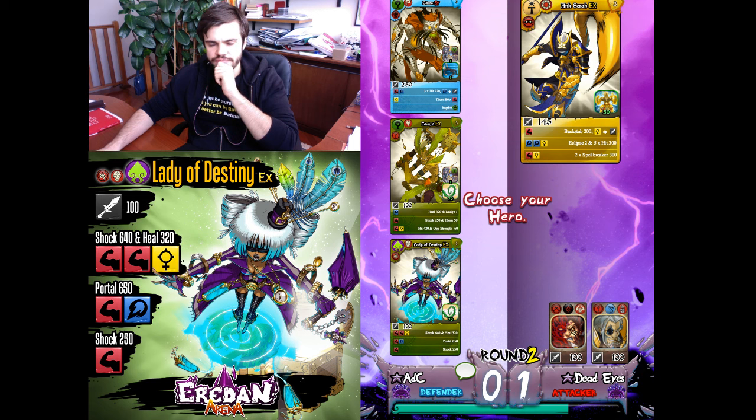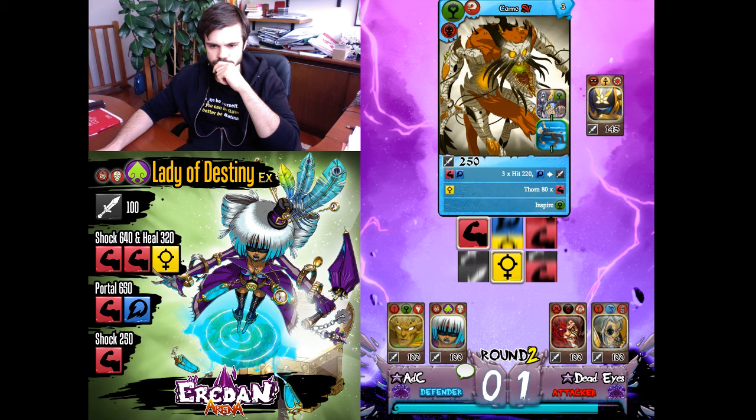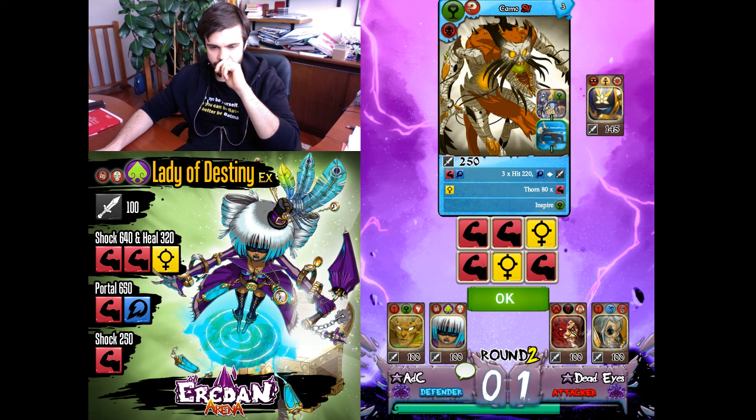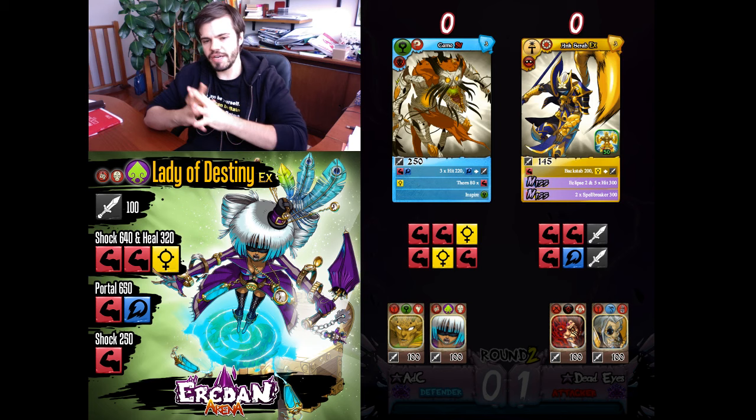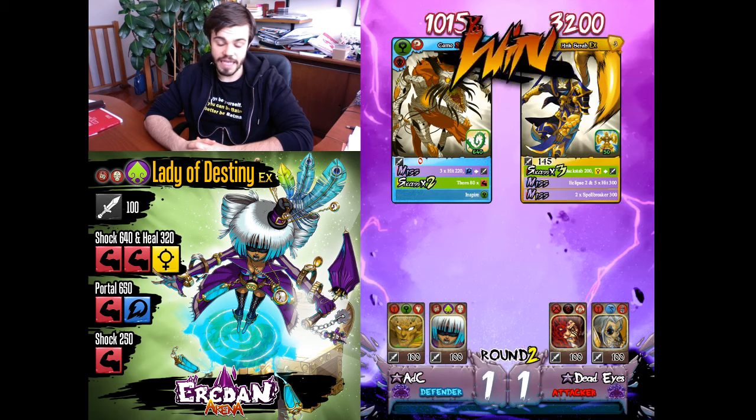Now Angstra. I think I won't be able to win with both Taraxa and Lady of Destiny, so I'll sacrifice Camo to counter her. Perfect thorn — but bad roll, so Camo will win. Dead Eyes uses only powerful standalones without Colossi so sometimes he has bad luck.